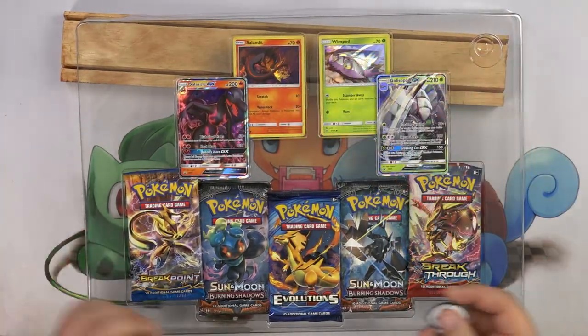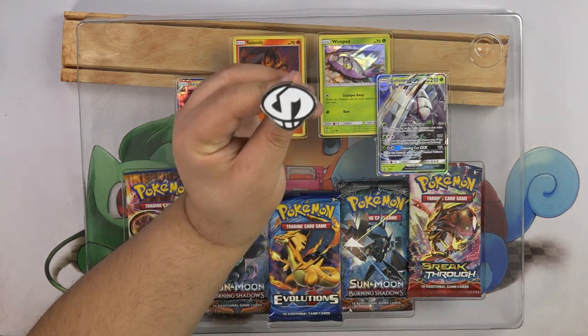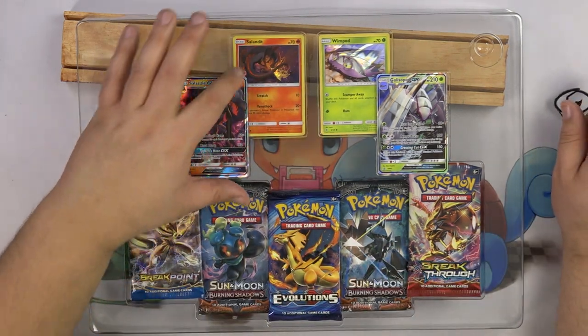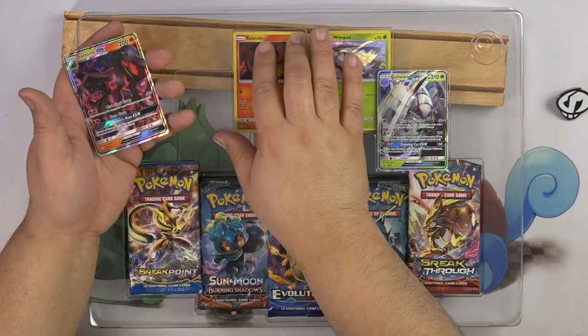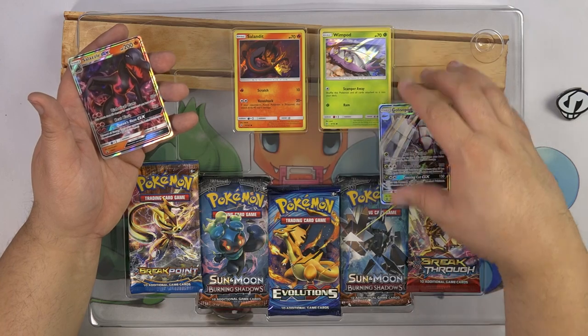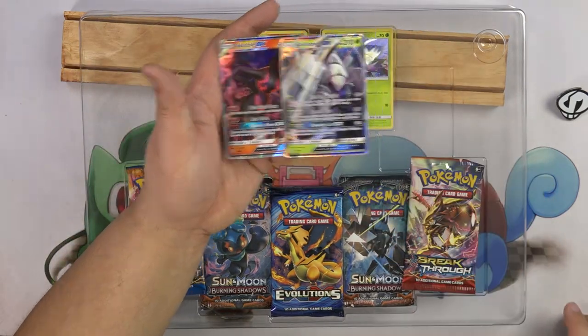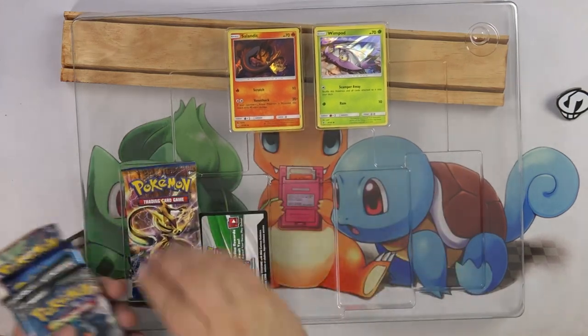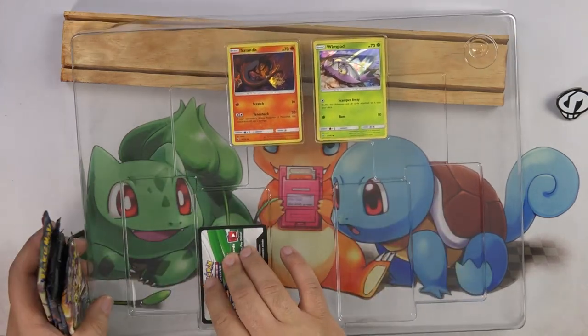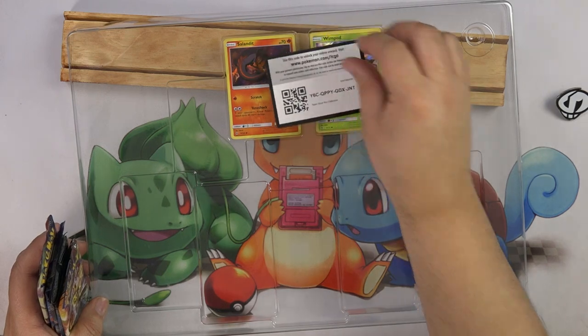If you're not familiar with this box, you get a Team Skull Grunt pin. You get a Salazzle GX, a Salandit GX, a Wimpod GX, and a Golisopod GX. You get five packs and a code.